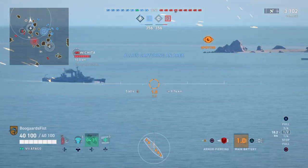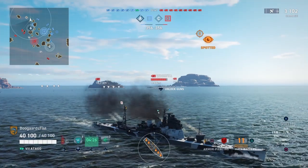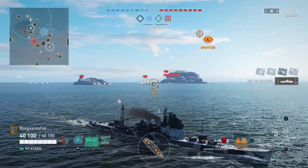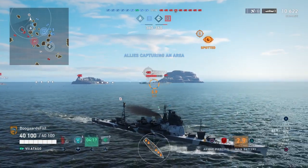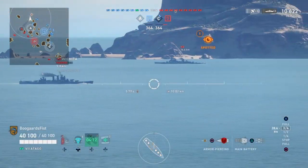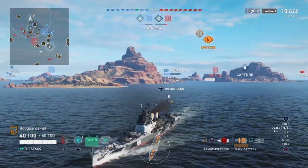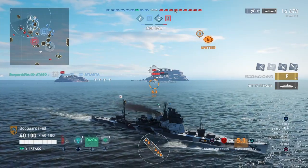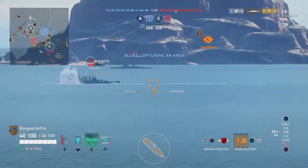Wichita, most of you know by now, is a notoriously hard ship to remove. Even though we're going to have a couple of juicy salvos here and there, it's still going to take five, six, seven, eight salvos to kill this thing — quite a bit of time. But you'll note we're doing our classic move: kiting away from the enemy. Cruisers, we want to be sailing away from the enemies we're fighting in general. Japanese cruisers, that's particularly true. It's called kiting. This video is going to be all about kiting.